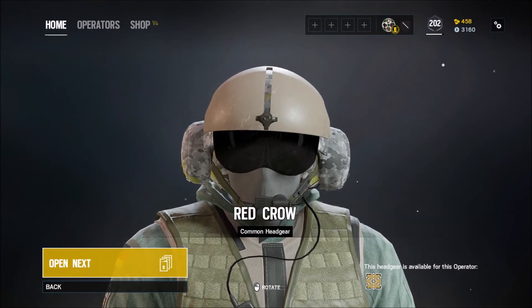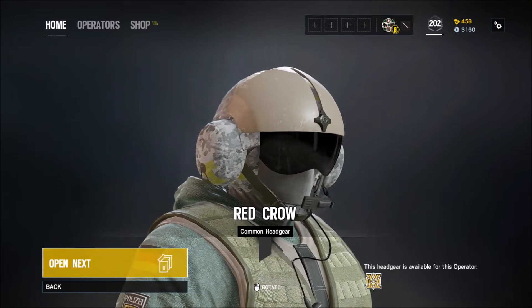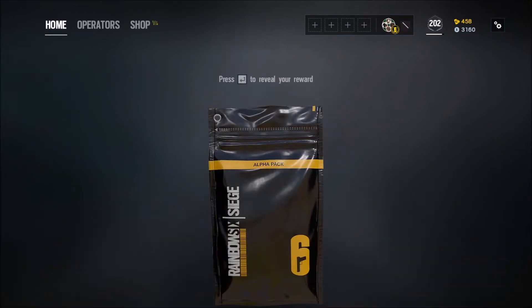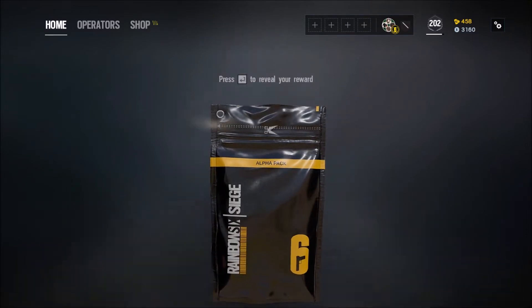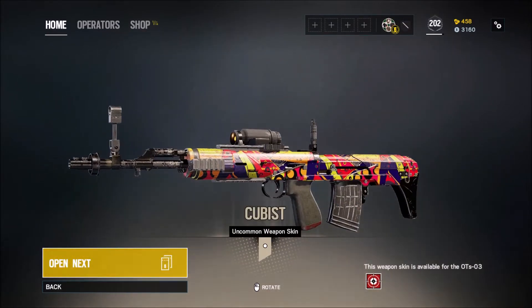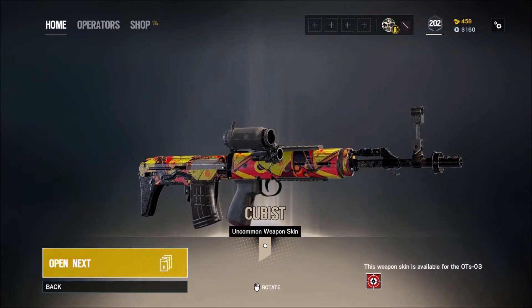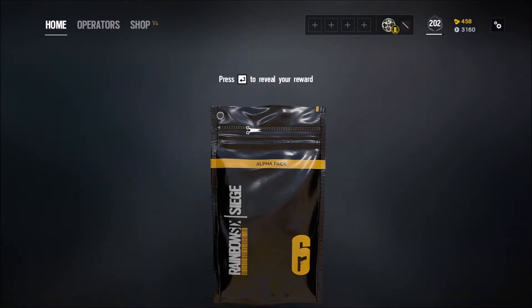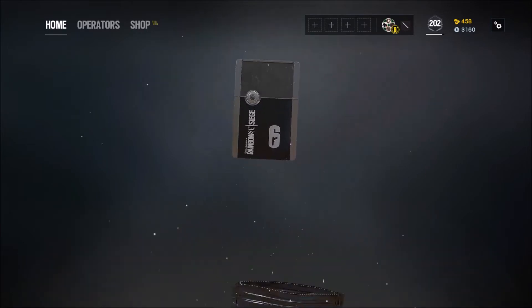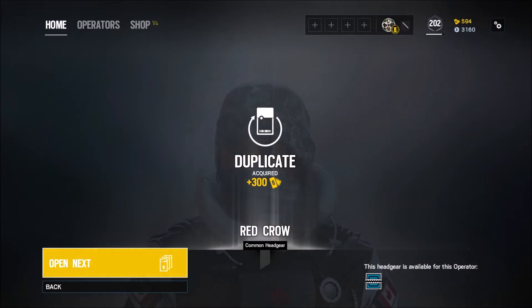Alright, first one's a common. Not off to a good start. Red Crow. Let's open another one. Uncommon. It's a little better, but not quite. Cubist. Also not a repeat. At least they're not repeats — that's a good thing. Another common. Okay, that one's a duplicate. So there we go, first duplicate. At least I get some renown back.